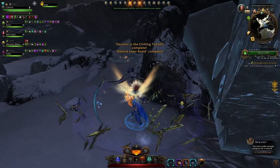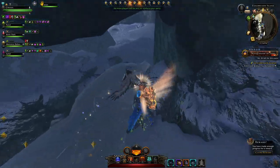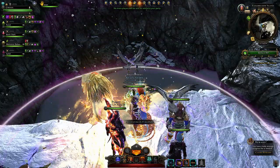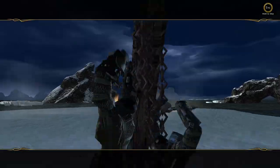Watch out for the ice slide — it can cause you to slide off the edge fairly easily if you don't watch out. Gather your party and don't worry, you'll get a campfire before the second boss. Here's our campfire; it doesn't look like one but it has reset my skulls, so that's wonderful. Skip the cutscene.